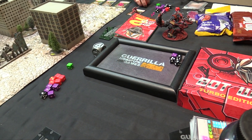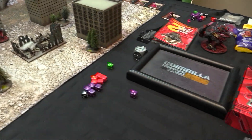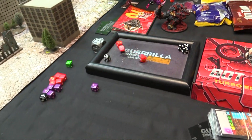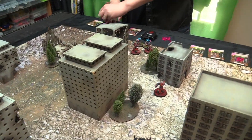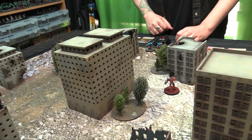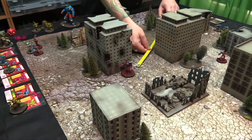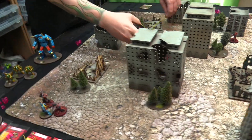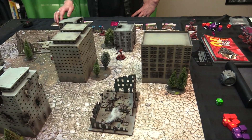I boost as well. Basher rolls again — six hits, I take three, leaving three health. Then Dicer moves in and buys a boosted attack. I have nothing left to boost with, just three shield dice. I block five and take no damage. But Dicer gets three base dice, one for boosting, one for outnumbering, plus the crit die — I take enough and I'm dead.